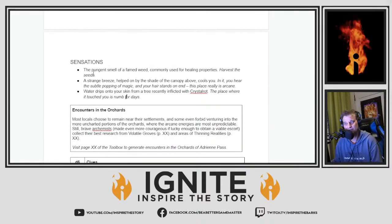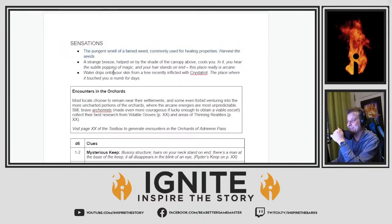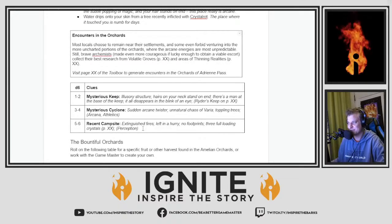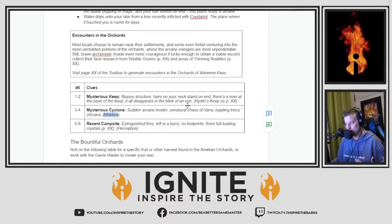For sensations: 'the pungent smell of a famed weed commonly used for healing properties' — harvest the seeds. I like that one. 'A strange breeze, helped on by the shade of the canopy above, cools you. You hear the subtle popping of magic and your hair stands on end. This place really is arcane.' We're going to put some clues here with a little table of clues. This is updated from our previous adventure kits. We colloquially call these micro tables — small roll tables that we put in every adventure kit — but we're leaning into doing them a little bit more, and even leaning into some D&D terms: perception, arcana, athletics, to show that if you wanted to, you could drive home an athletics check to help save someone from these toppling trees.